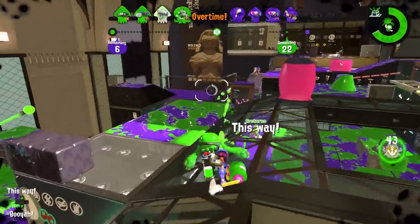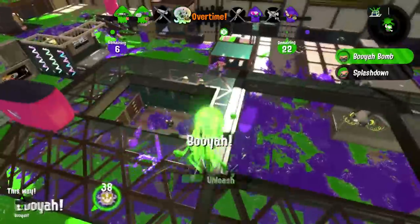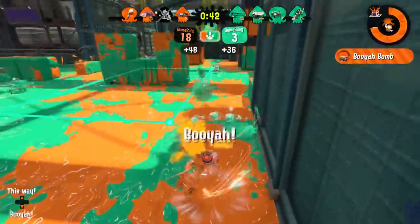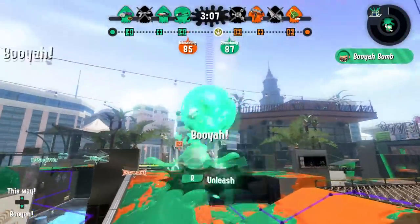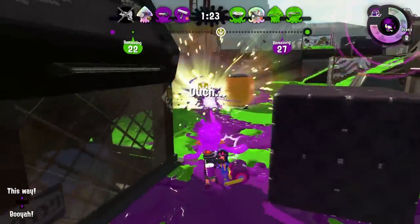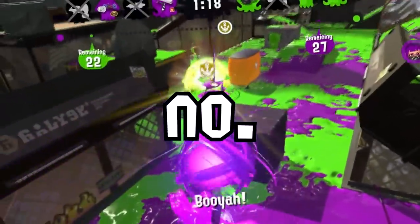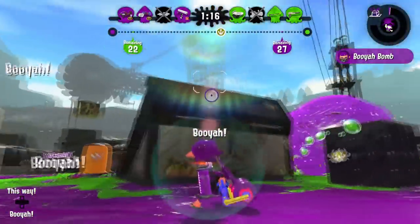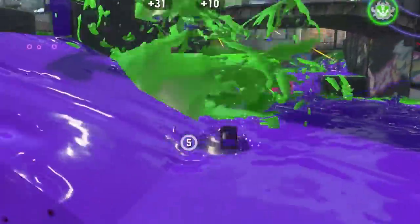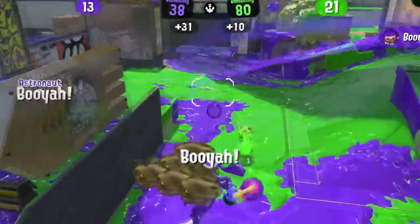Now, let's throw the rare, fun, and powerful Booyah Bomb on top and create an absolute monster, shall we? Splat Zone in trouble? Throw a Booyah Bomb on it. Tower heading back towards your base? Throw a Booyah Bomb on it and stop it in its tracks. Rainmaker trying to come towards your side of the map? Slow down their advance with a Booyah Bomb. Did the enemy team start actually pushing clams? Sorry, can't go that way anymore — there's a Booyah Bomb there.